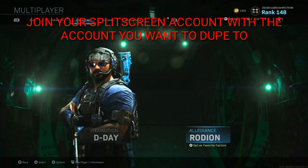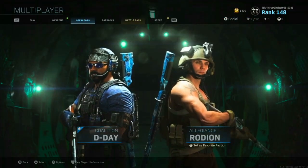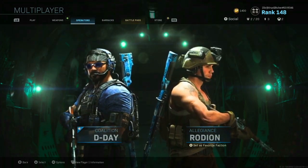After you got the operators you want equipped, then join your split screen account with the account you want to dupe the stuff onto and go to the main menu. Then when you're on the main menu, press start with your second controller, not the first main one.